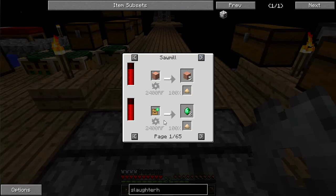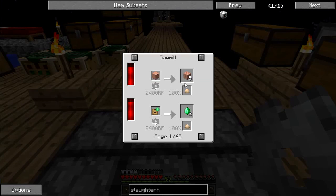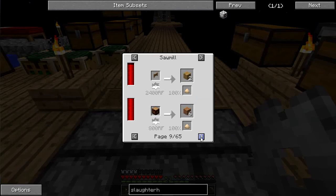The sawmill is kind of a single-use unitasker device — it's going to increase the number of planks I get out of every piece of wood, and also converts things back into planks after I've created stairs, fences, and things like that.